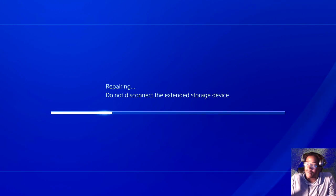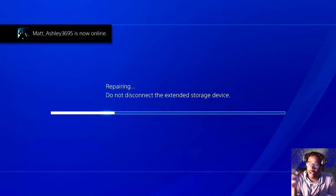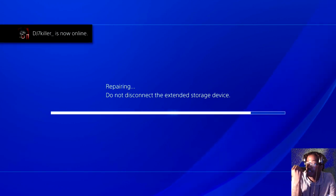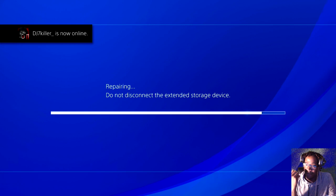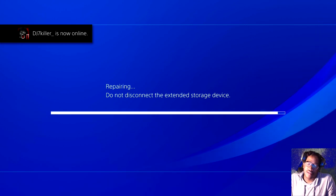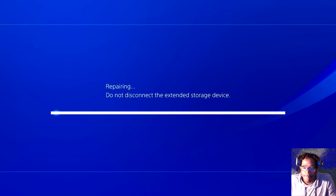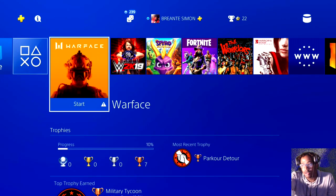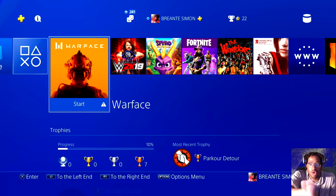Now if the light is not coming on — I have the Seagate external — if the light is not on, that means it's broken and you'll have to get another one. But in my opinion, just keep unplugging it and you'll be perfectly fine. The little logo at the top right will start popping up again, and the exclamation point will go away.